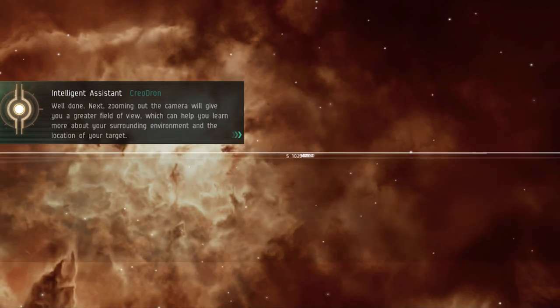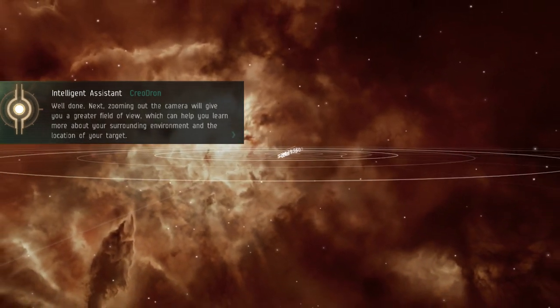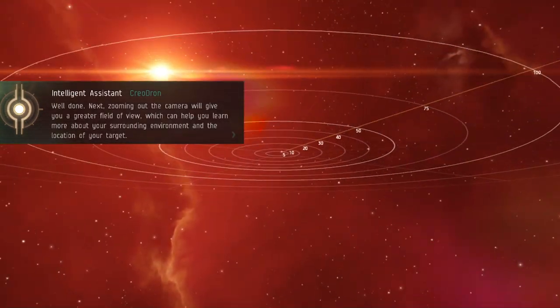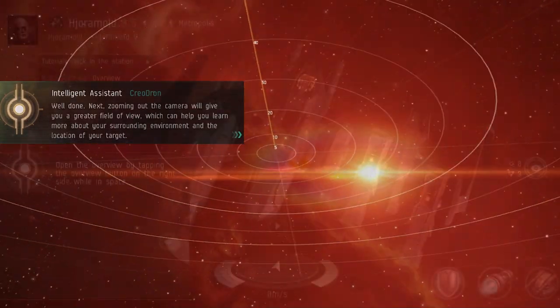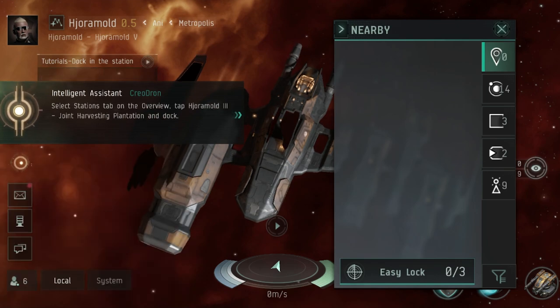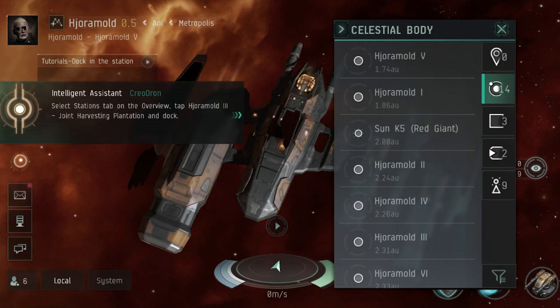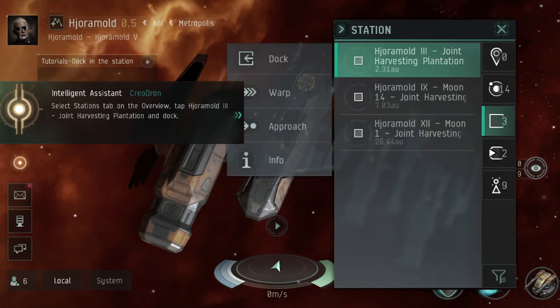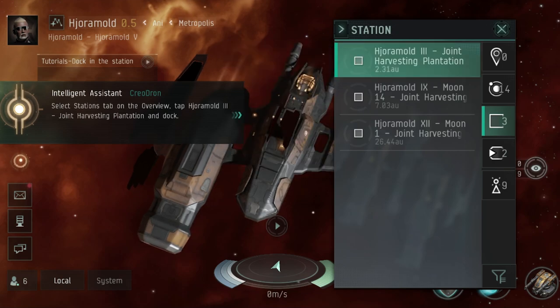EVE is perhaps one of the most famous space games out there and does have the reputation for being notoriously difficult. Fortunately, the current beta comes with a rather great introductory tutorial. This will teach you all the fundamentals of both navigating and operating the spaceship, and will also walk you through a few basic missions as well as taking you out to get involved in a little bit of combat, and it will even eventually lead you into your first new ship purchase.